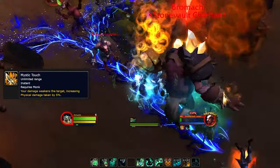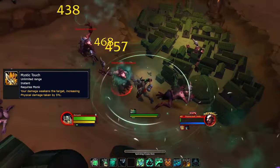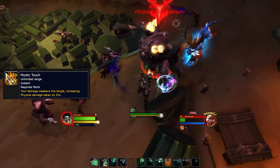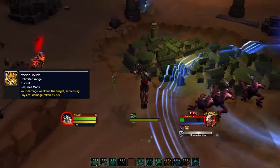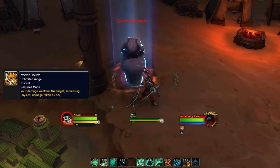Monks bring one of the unique raid debuffs, which increases all physical damage dealt to the target by 5% as long as you've hit them with one of your physical attacks. Keep that up and your raid will be happy.